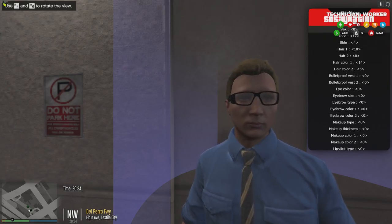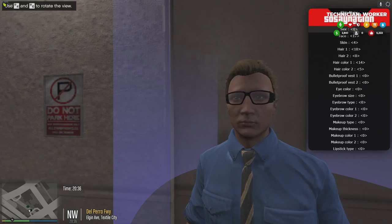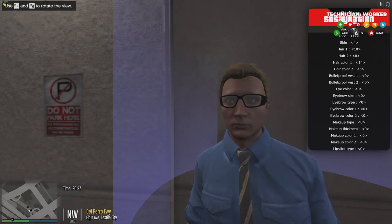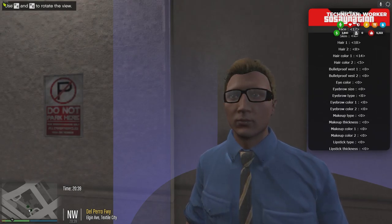When you first join our server, you'll be prompted to provide a first and last name, a birthday, and your height. The height is in centimeters, so make sure you provide that.